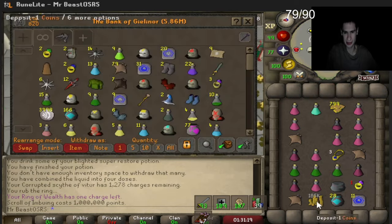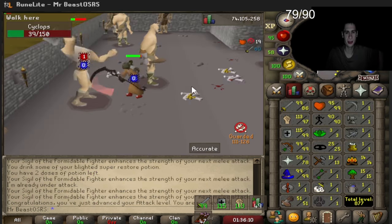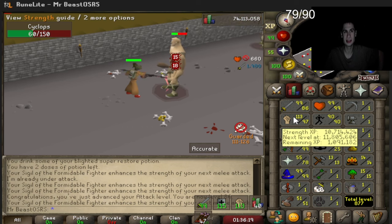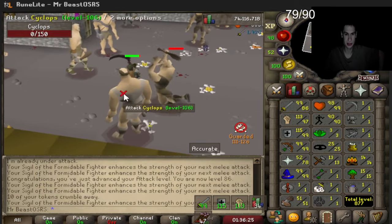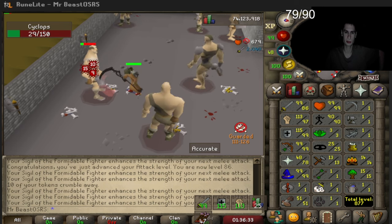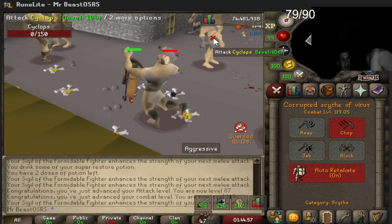We can get the best XP per hour doing this but now we gotta gear up in case we have to tank somebody. Going back to warriors guild — now 86 attack. Let's get 87 next then go back to strength for a bit. The tracker says 2.5 mil XP per hour. We're using the imbued berserker ring which gives at least one extra max hit. At 87 attack, 119 combat, we're switching over to strength because we do get extra max hits.